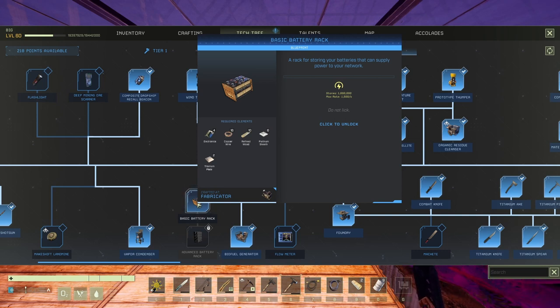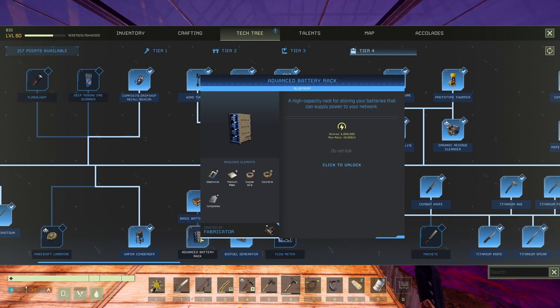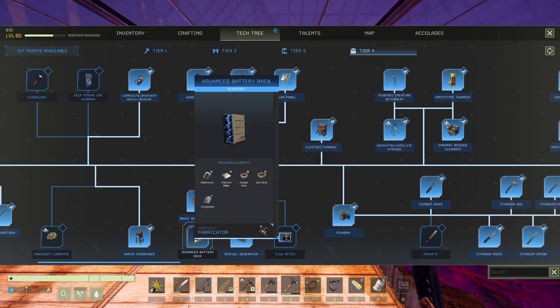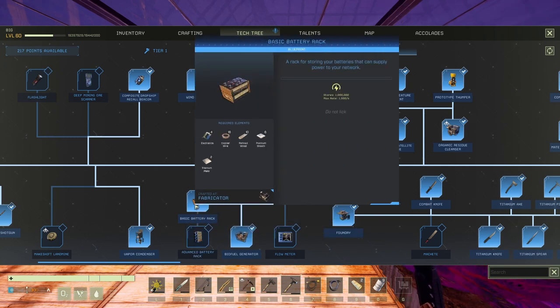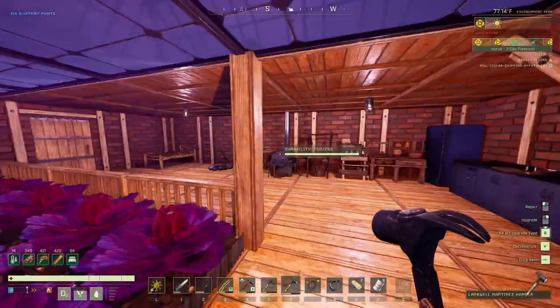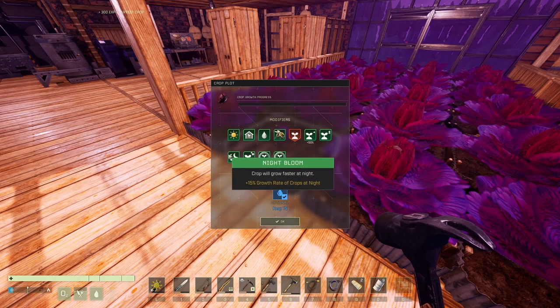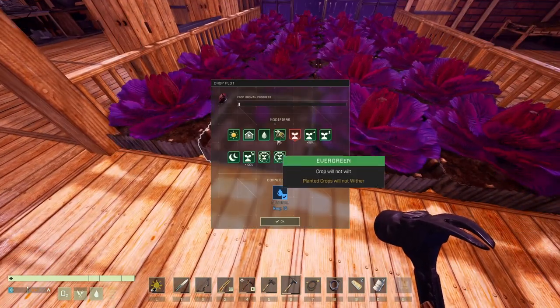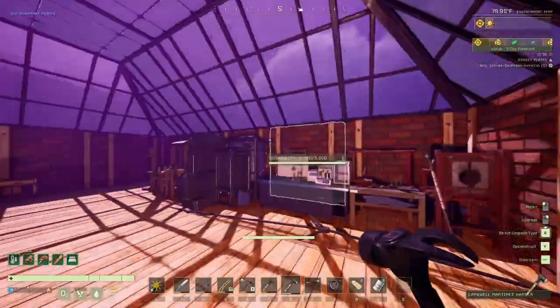Looking at the basic battery rack at tier 4: two titanium plates, six platinum sheets — a lot. It stores 1 million power with a max rate of 1,500 per second and does not leak. The advanced battery rack stores 6 million — six times more — with a max rate of 10,000 per second. I accidentally picked up an exotic. Inspecting: this machine takes 2,500 power.